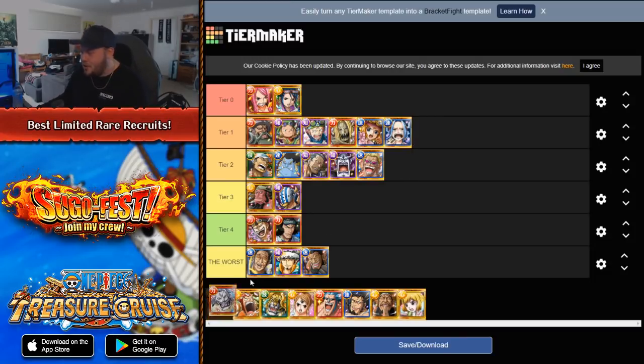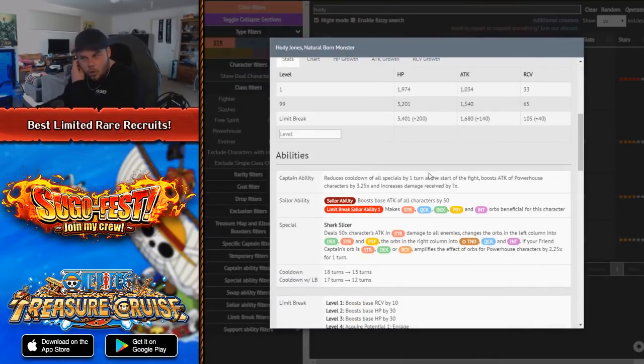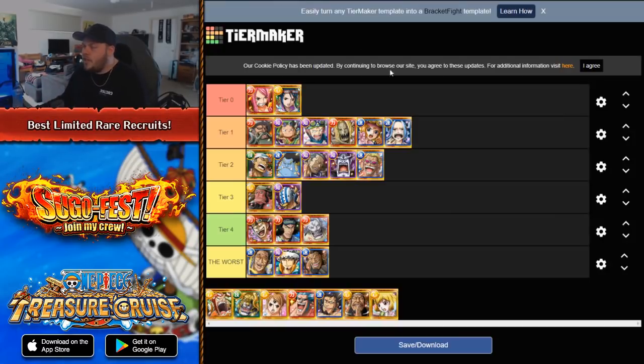Moving on to characters that are not very good: Hody Jones. I think I'm going to put Hody Jones in a lower tier. He just needs so many things to go right for him to make him worthwhile. He is an orb booster for powerhouse, but only if your friend's captain slot is strength, dex, or recovery — then you get the guaranteed 2.25x orb boost. I would have loved it if this was tandem — imagine using someone like Sanji and Judge as your friend captain with one turn of that boost and one turn of this. Unfortunately, that's not the case. A lot of things need to go right in order for Hody to be good, and even if you're in a situation where Hody would work, there are just so many other characters that are just better to run. He's just awful.